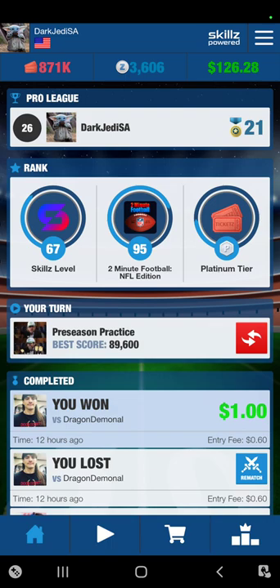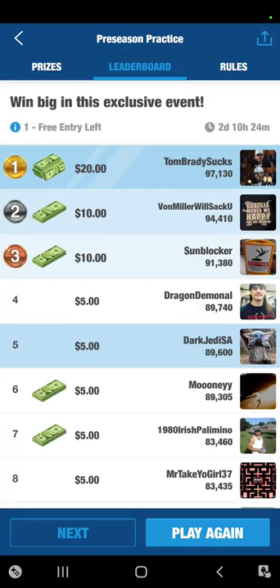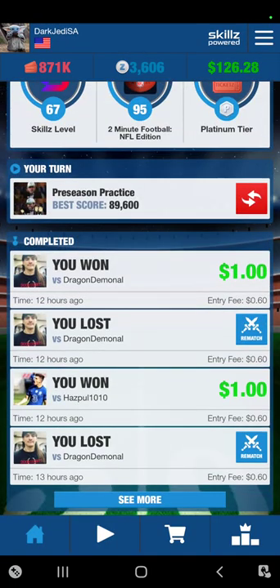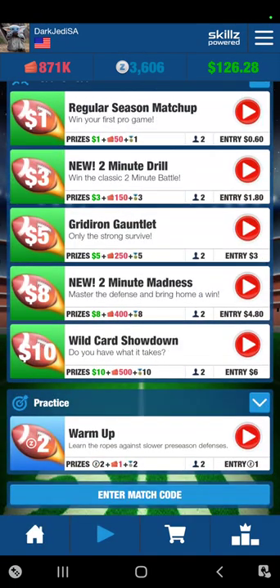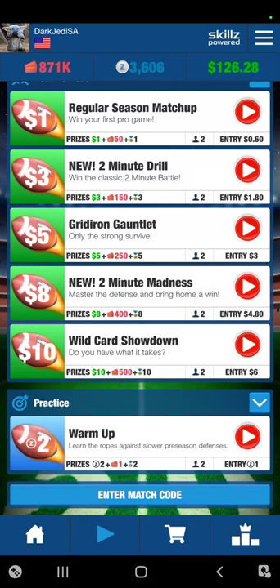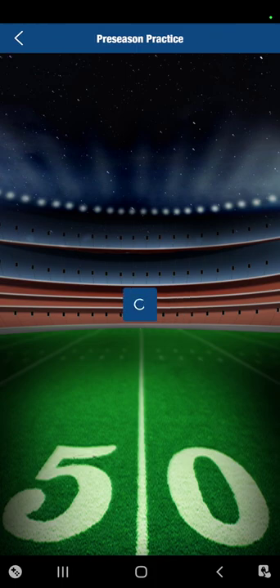One thing I want to start off with: check the Skills app because there will be promo codes for tournaments and they won't show up on your screen otherwise. You have to enter the promo code in this section here — down where it says 'enter match code.' There is a code right now that's going to expire in two days; it'll give you five entries into this hundred-dollar tournament.